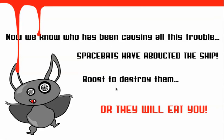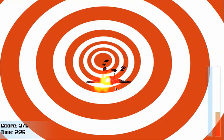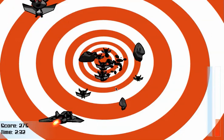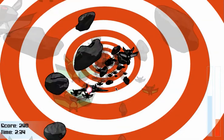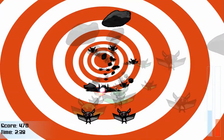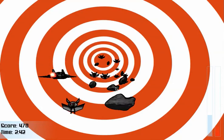Take a look at the next level. Now we know who has been causing all this trouble — space bats have abducted the ship. Boost to destroy them, or they will eat you. In this level we have space bats: if you boost, they turn green and then you can eat them. Otherwise, if you collide with them, they will eat you.